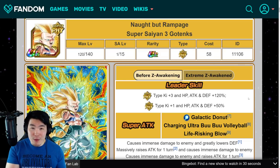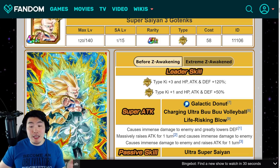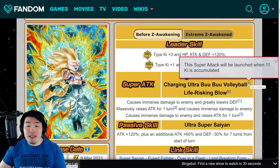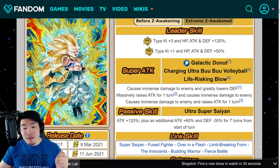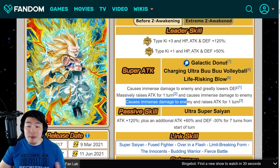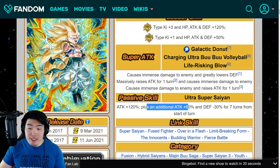Starting with his pre-Extreme Z Awakening details, before the EZ8: his leader skill is Super Fizz Types Ki+3, HP Attack and Defense plus 120%, and Extreme Fizz Types Ki+1, HP Attack and Defense plus 50%. Super attacks: Galactic Donut activated at 9-10 Ki, Charging Ultra Boo Boo Volleyball at 11 Ki, and Life Risking Blow is the 12 Ki super. The 9-10 Ki super caused immense damage and greatly lowered defense; the 11 Ki super massively raises attack for 1 turn and causes immense damage; and the 12 Ki super causes immense damage and raises attack for 1 turn.